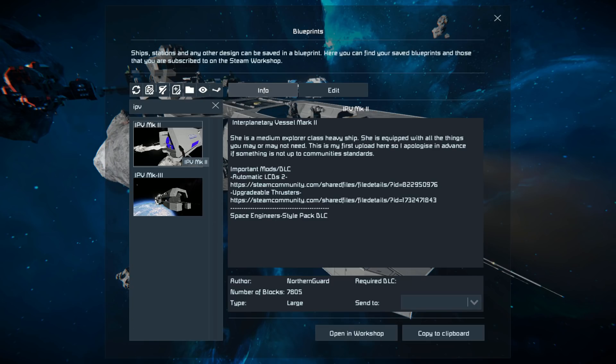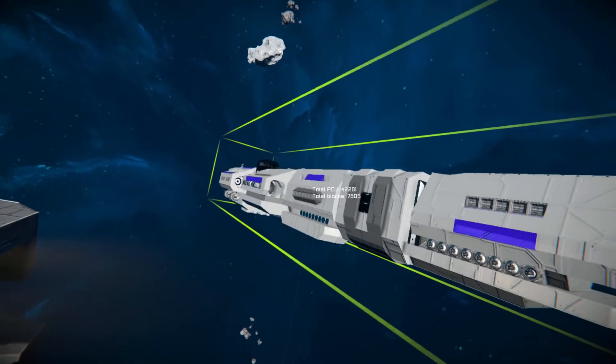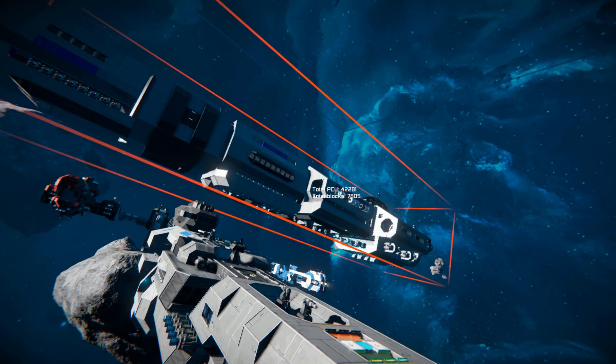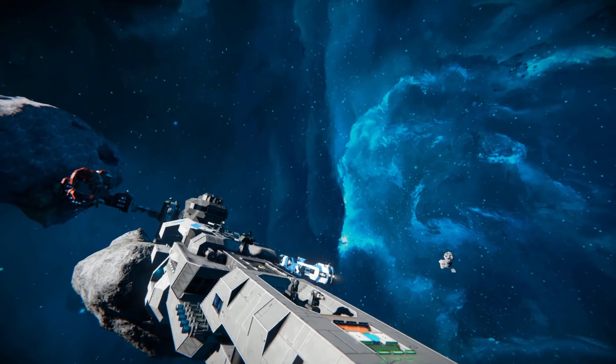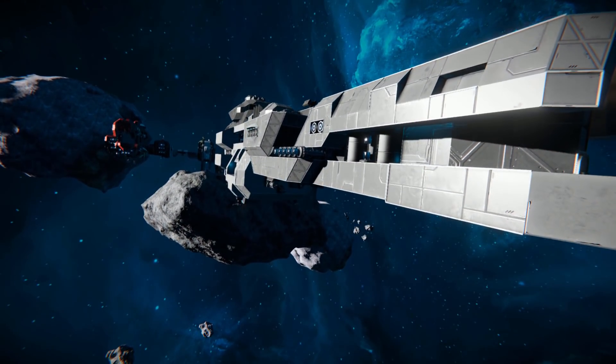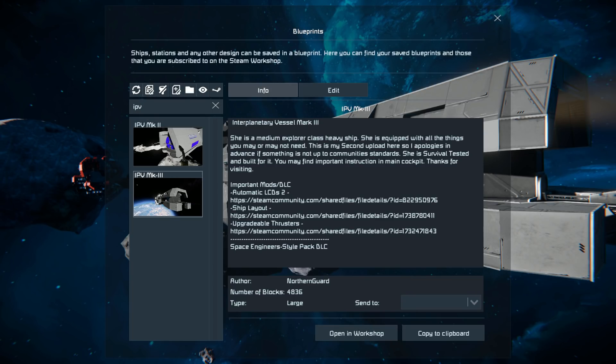There is also a Mark II which is slightly different — I don't think I can spawn it in because of block limits. It looks like a slightly longer ship, much more streamlined compared to this one which is a little bit more blobby with pokey parts at the top and bottom. The IPV Mark III weighs in at 4,836 large blocks. It uses part of the Style DLC pack and a few mods, although two of them are scripts, and there is the upgradable thrusters.